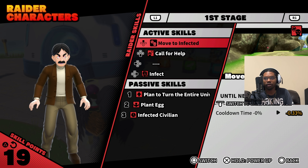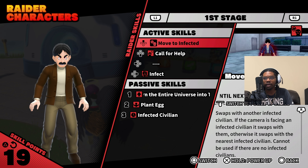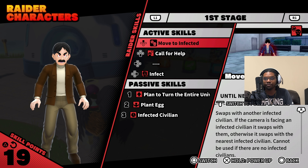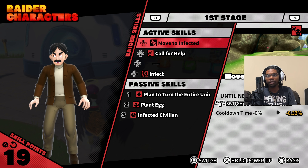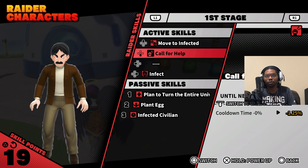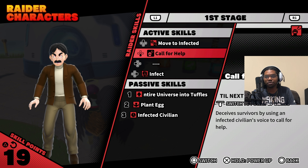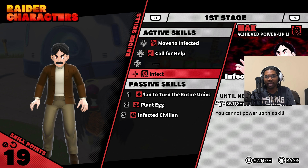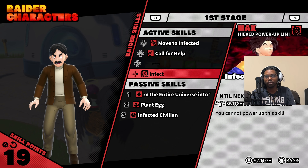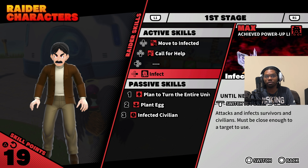The skills for level one: Move to Infected lets you swap to another infected civilian if the camera is facing one, otherwise it swaps to the nearest infected civilian. It cannot be used if there are no infected civilians. Deceive Survivors uses an infected civilian's voice to call for help. You can't power that one up at all. The attack skill infects survivors and civilians — you must be close enough to the target.